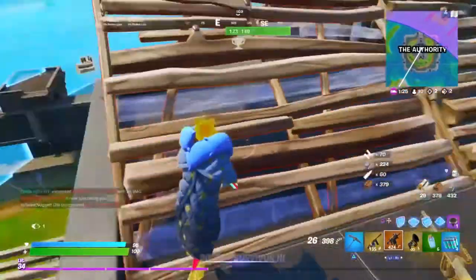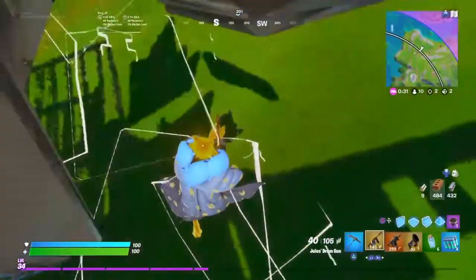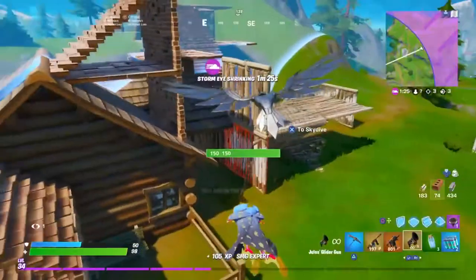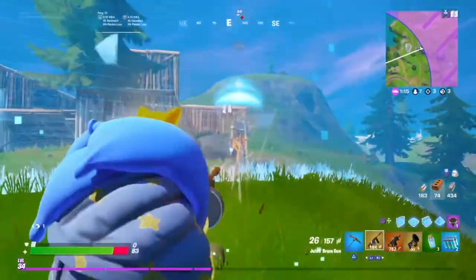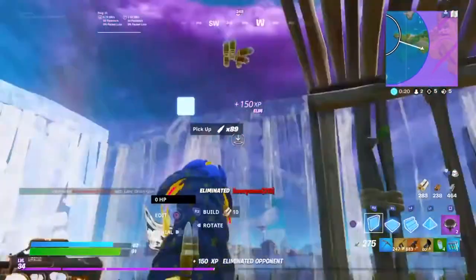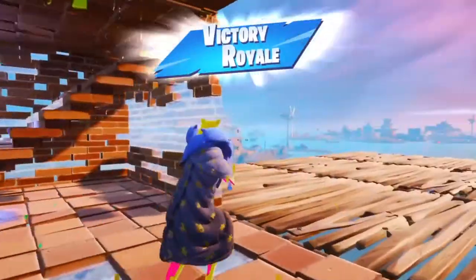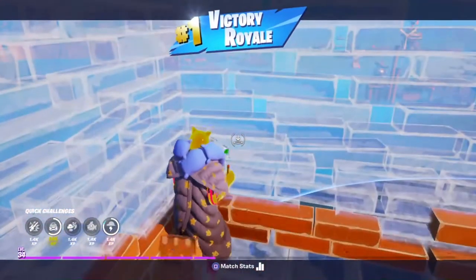Rapid fire SMG is OP. If you guys don't believe the rapid fire SMG is OP, go watch that video — seriously. And then the switch to the drum gun. This guy somehow thinks there's an escape. Zone is on us now, ticking for two. He's got nowhere to go — no way you kill me. He's popping a chug for 17 HP. The loadout — it's a 1v1 for the win now. Lasered! This rapid fire SMG is so good. I just messed up the entire lobby with just the loot I got from that one kill and the vault.